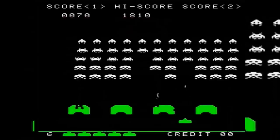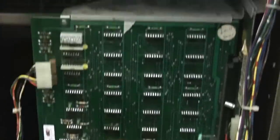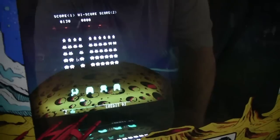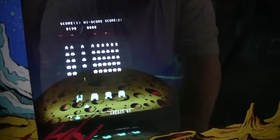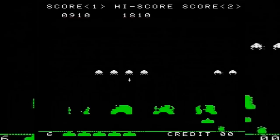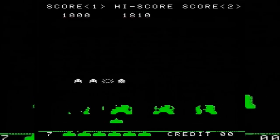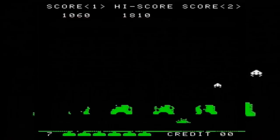Bearing in mind this was the early days of electronics, the control program board was simply not powerful enough to move the enemy sprites fast enough across the screen. However, he noticed that the processor was able to render the aliens faster the fewer there were on screen. Rather than altering the code to compensate for this speed difference, he simply decided to leave this quirk in as a challenging gameplay mechanic, which also made it one of the first games to offer difficulty progression, and the key reason that people found it so utterly addictive.